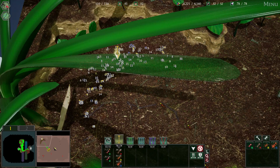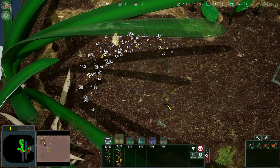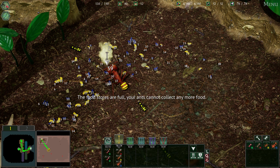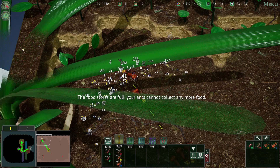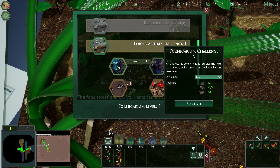If anyone in the comments could just tell me how to get better at the game — okay, maybe tell me how to cheat it. If someone could tell me how to install like a cheat engine, that's really simple. See, I'm going to go up here, Formicarium Challenge 3, easy. I've been grinding on front line and rising tide.